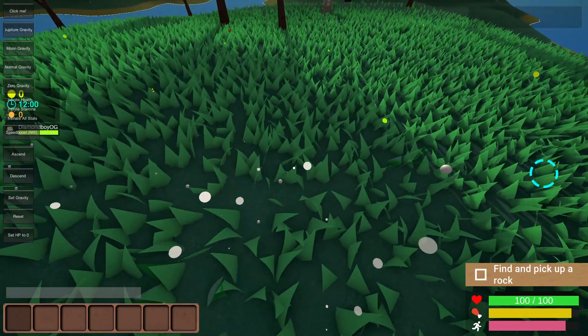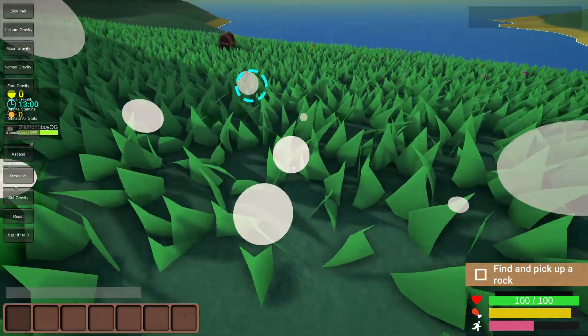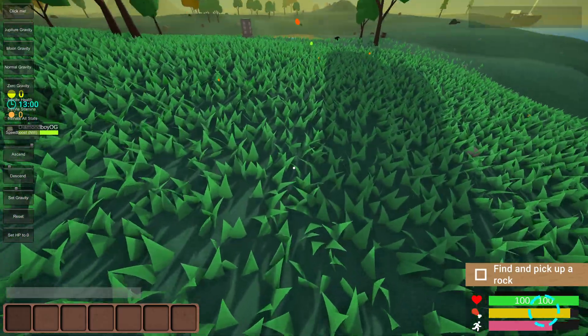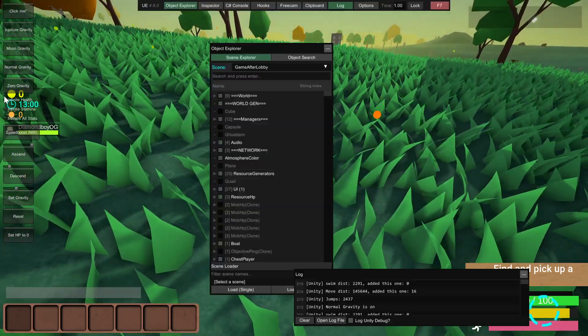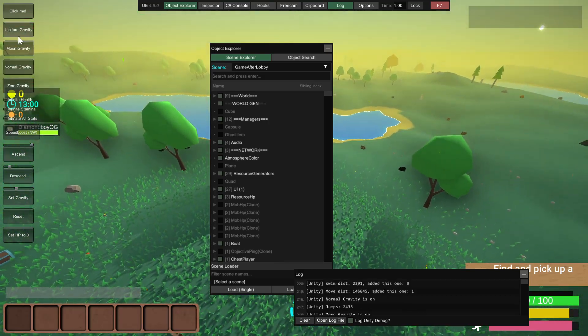Jupiter gravity just makes it where you have Jupiter gravity. Moon gravity gives you normal moon gravity. Zero gravity — up into space you go.